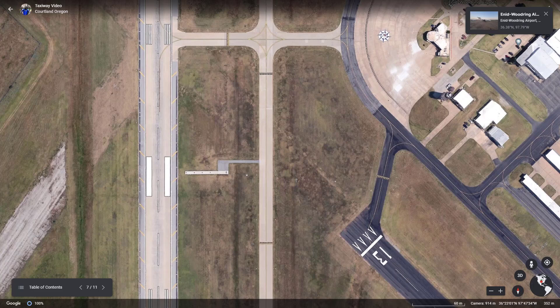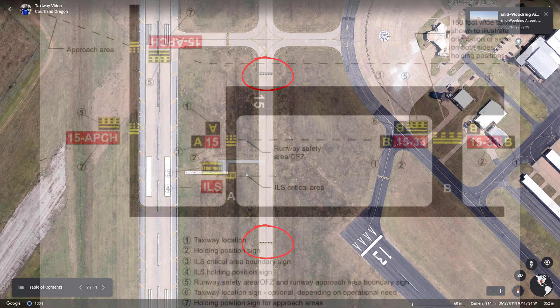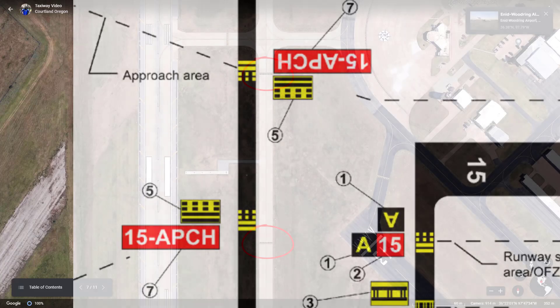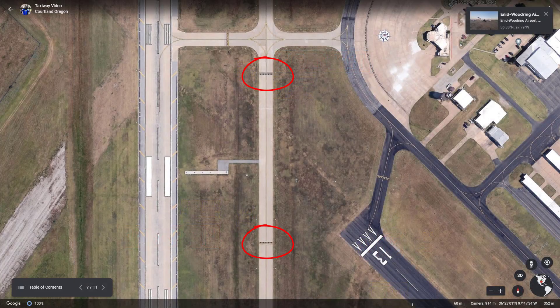The third situation is the runway approach area hold position markings. These are located anywhere a taxiway or runway intersects the approach area prior to a runway, close enough to interfere with normal takeoff or landing operations. Clearance to cross is not required unless you're specifically directed to hold short of the runway approach area you're intersecting.